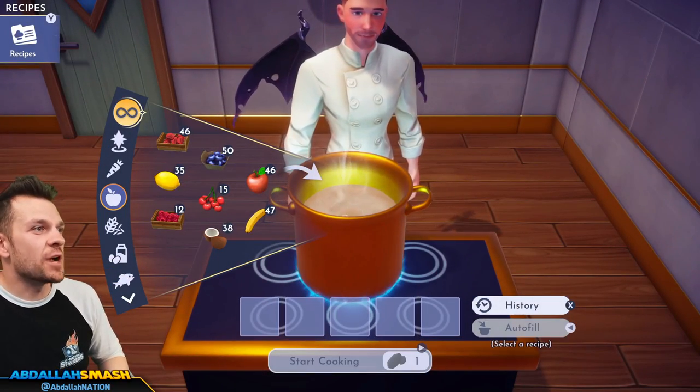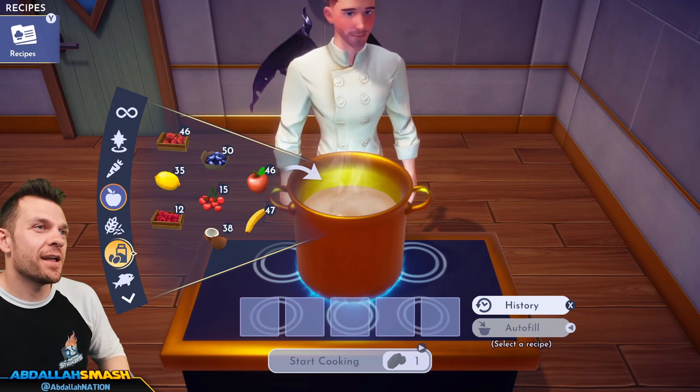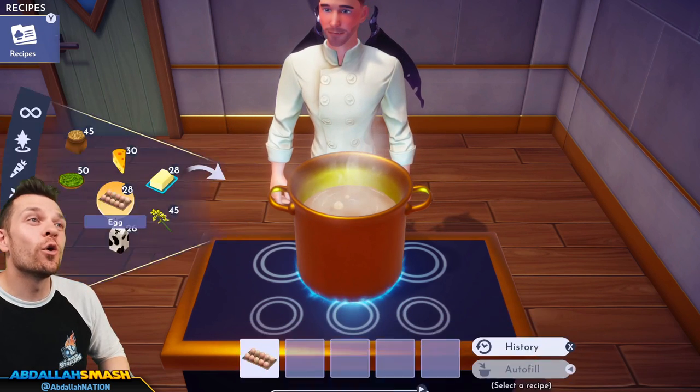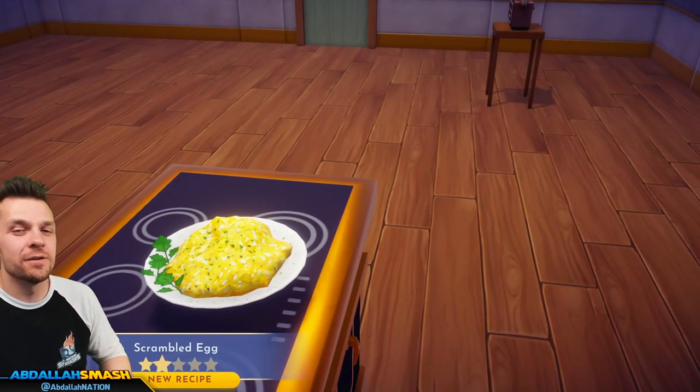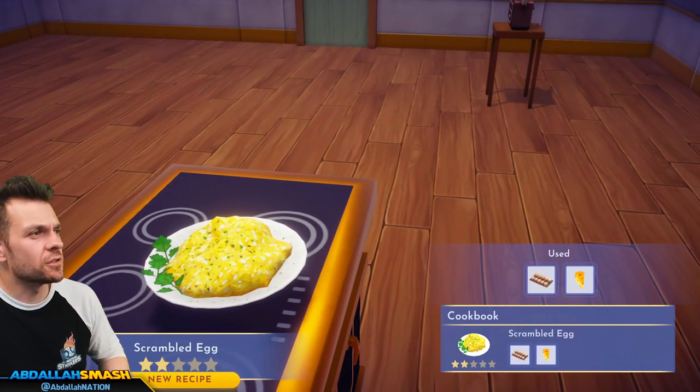Let's make a scrambled egg — egg and cheese. We are so close to being done. We're in the S's right now of the entire alphabet. Scrambled eggs — watch your cholesterol!